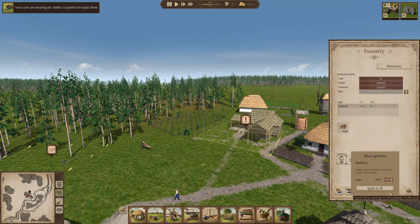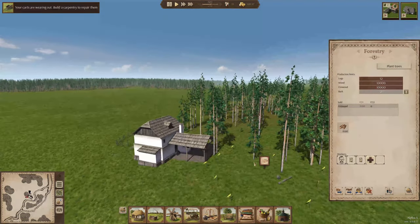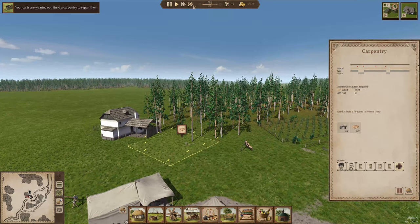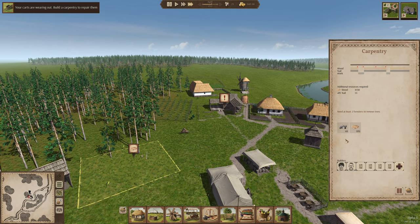Let's add a couple more people. Maybe we could get - I think there's a priority button where you could make something more important to be built. I'm not seeing anything in hiring options for making it more of a necessity to get those products done. They've got wood in there - what we need is somebody to cut these trees. Let's turn up our speed and see if we can get them to come over and start working on that.